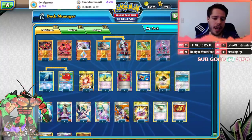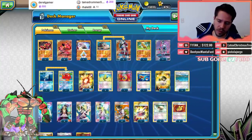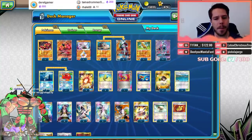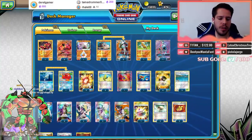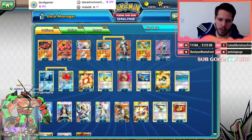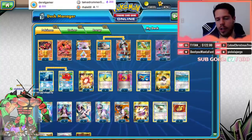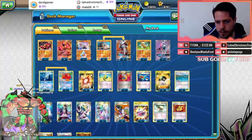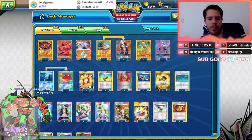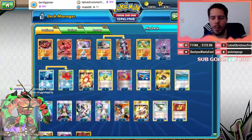So we have a Buzzwole deck which we just lost to coincidentally, and we've lost to it twice so far. Hopefully we'll be able to use this deck effectively. The list for the most part is actually like standard — the non-standard cards are the A-Spec, the Scramble Switch, the Colress, the Kiarana, the Muscle Bands, and the Strong Energies.